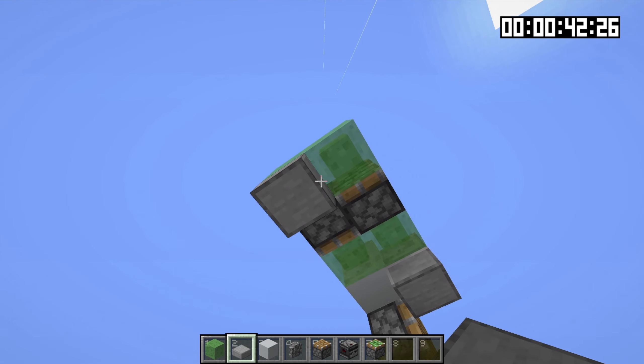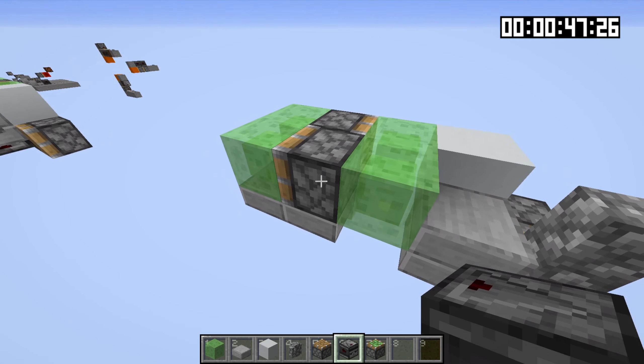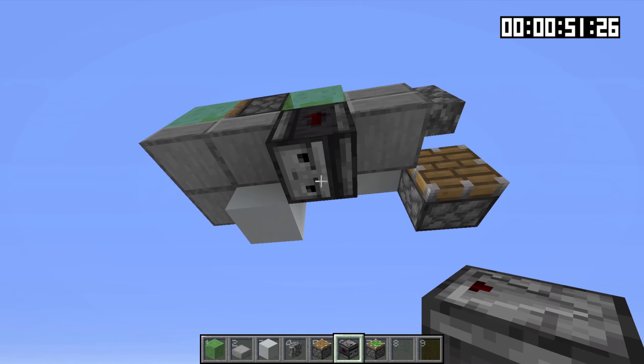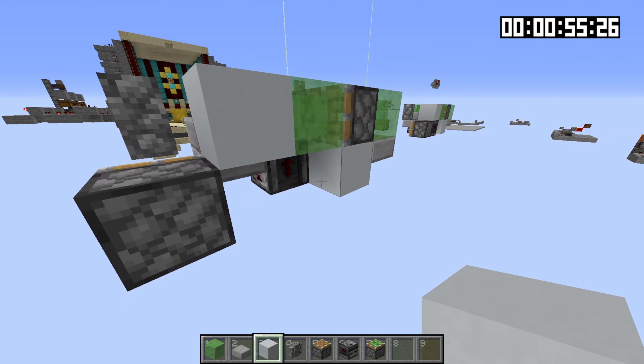Then come around the back right here and place two slime blocks just like that. Then underneath, place a slab there, a slab there, and a slab there. And then place a full block under the regular piston. Come right next to the sticky piston and place an observer with the face downward into this slime block just like that. Now you want to make sure you place these two observers in last because once you place them in, the contraption will start working.